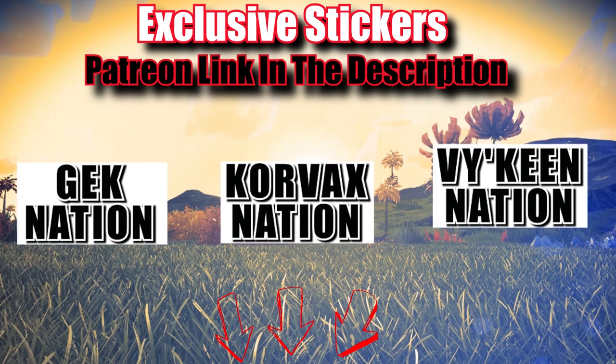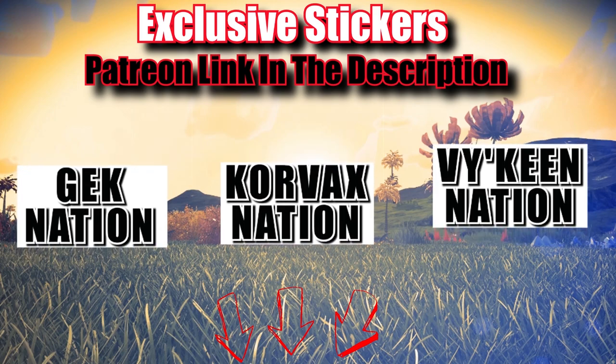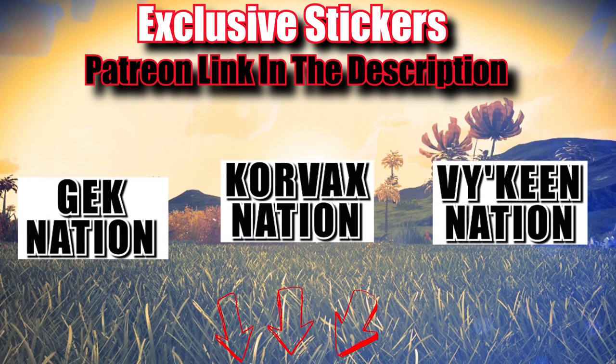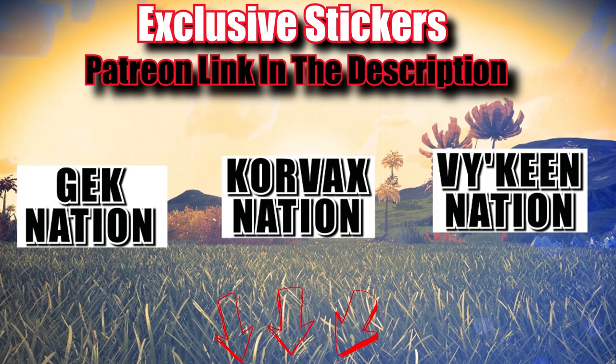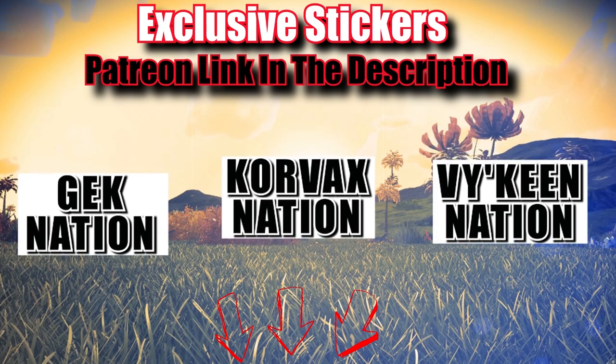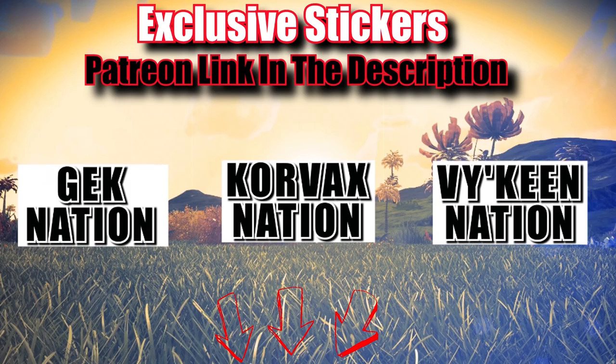You can show off which faction is best with exclusive stickers only found on my Patreon. Grab yourself a Deckination, Corvex, or Viking Nation sticker, slap it on your desk, your PC, or even the bumper of your car. Link in the video description.